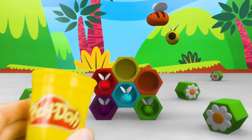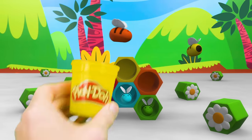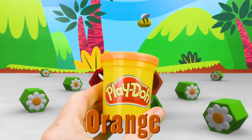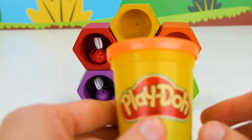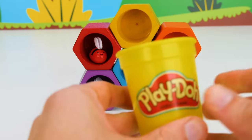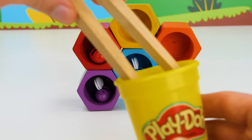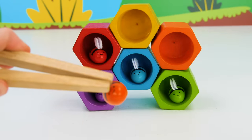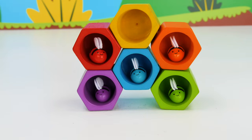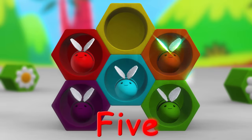Only two bees are left. Let's catch the fifth one. Nice catch! Orange. There is a bee, orange and neat. Now that we caught it, our job is nearly complete. This shy little guy likes to hide out of sight. So let's put him in his home on the right. Five.